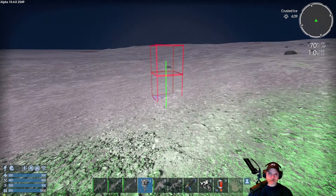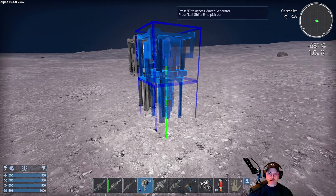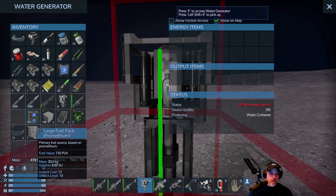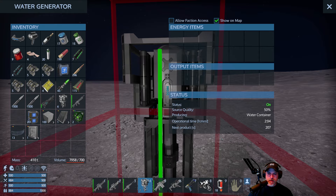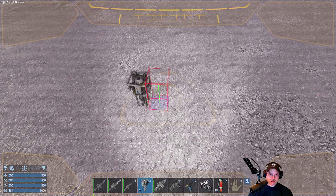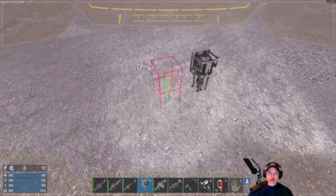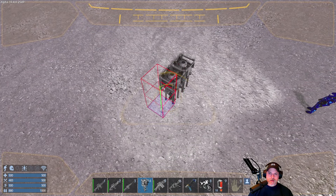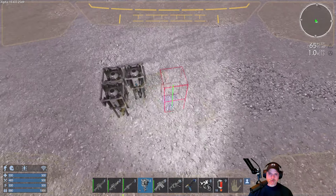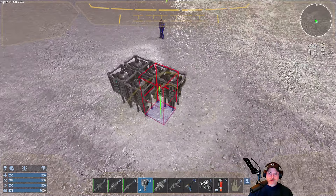Our first thing that we want to test is we want to see if we can actually set these things down and have them generate water. Oh look at that - so we can set them down. Let's kind of go out here. Let's open this up and throw just one fuel in there. Looks like it's working. Alright, good - that's really good news. The thing though is why can't I put them together? That's really weird because I wanted to do like a nine by nine square here. It won't let me put it here though.